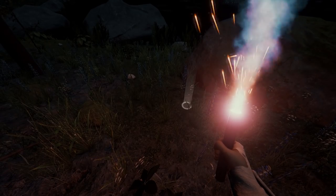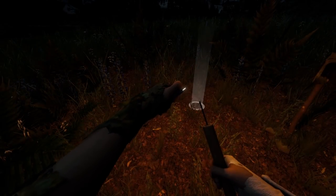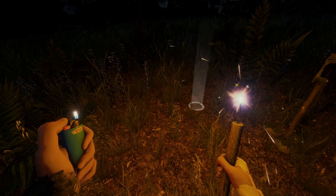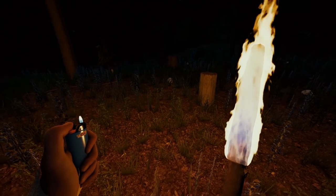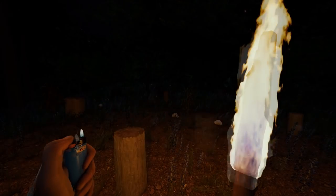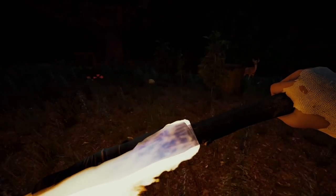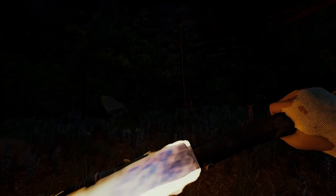Moving on to changes for the flare, dynamite and held fire stick — they have added a bunch of new particles. Now the flare is probably my favorite. It just looks so good. You can see here the way they look, the sparks at the top of them, everything about them. They just feel different. They feel brighter as well. They feel like a real flare — before they seemed a bit dead and useless. However, if the devs are listening, I think they should be a bit brighter when you throw them.